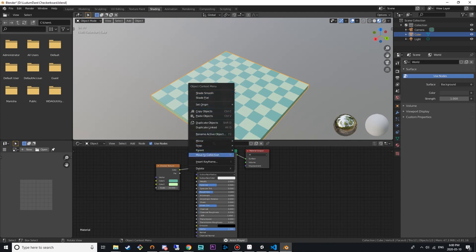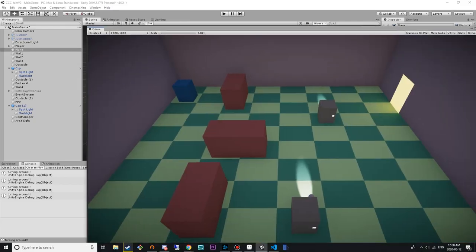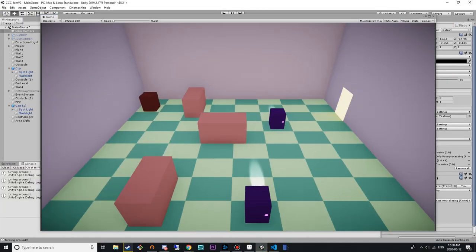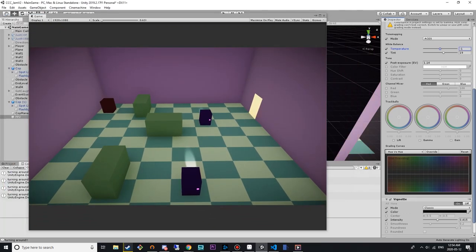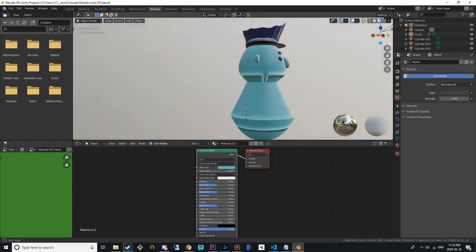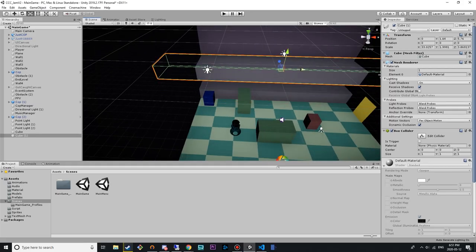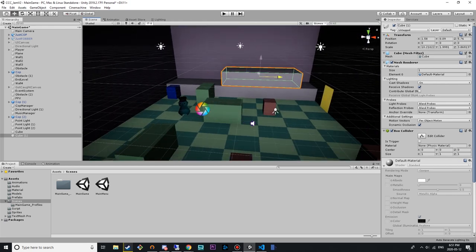3D modeling is completely new for us, but my sister finally had the tiled floor done. After I put this in, things were looking better, but it was time to apply that post-processing magic that I had just learned about. The blender models weren't really working out, so I decided to do the best I could with Unity's 3D shapes. And while messing around, I think it was starting to look like a donut shop.